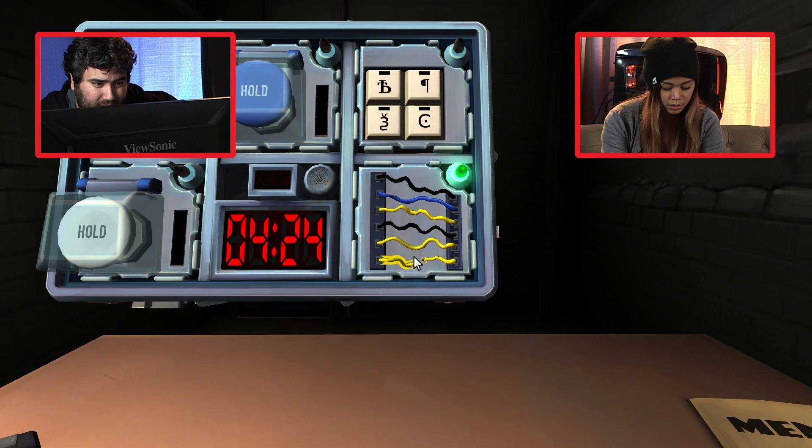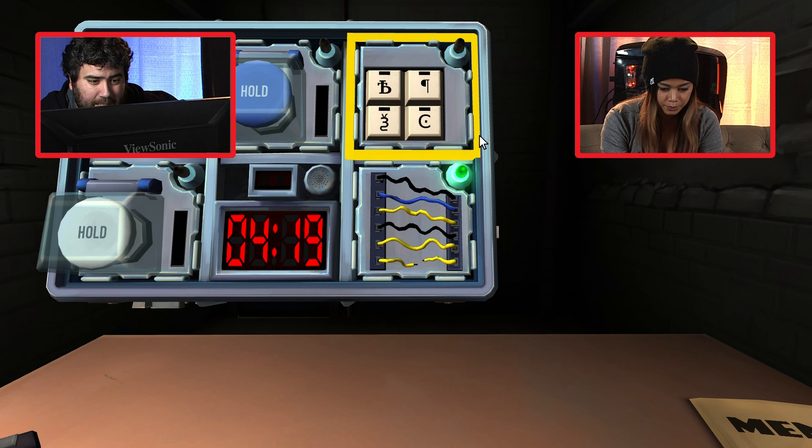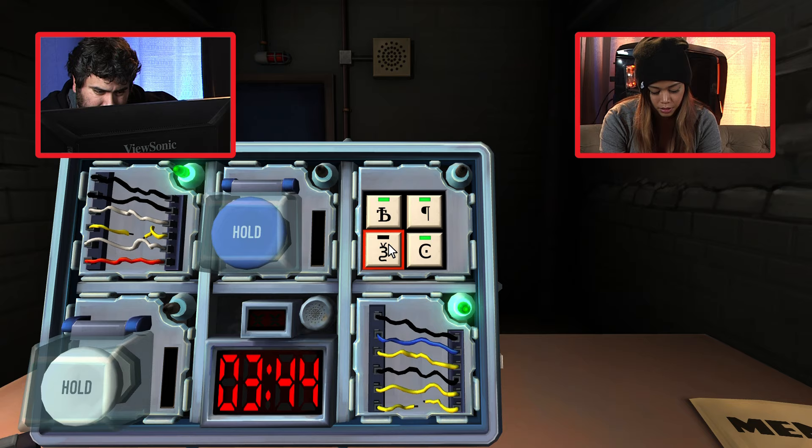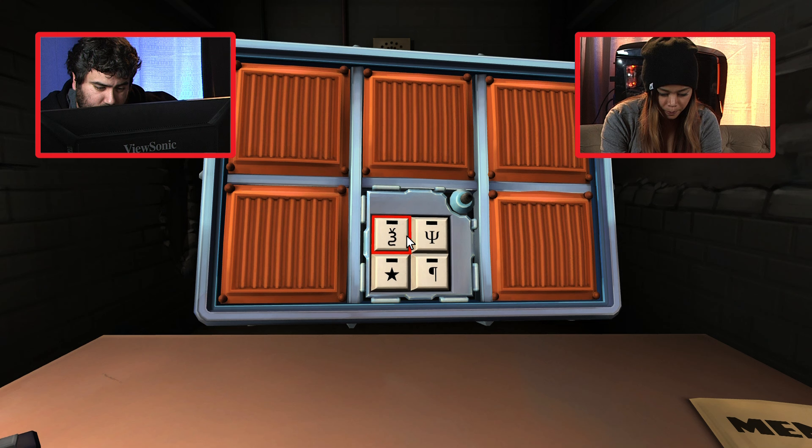On to the shapes. Top left corner is a lowercase b inside a capital T. Bottom left is the three with the squiggly line and antennas. Top right corner is the paragraph logo — like a backwards P. Bottom right is the C with the square in the center. Then the second shapes module: top left is the three with the squiggly antenna, bottom left is a filled-in star, top right is the Y with the capital I like a trident, bottom right is a paragraph logo.